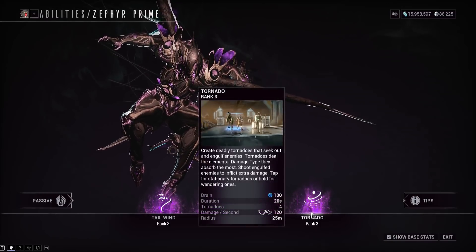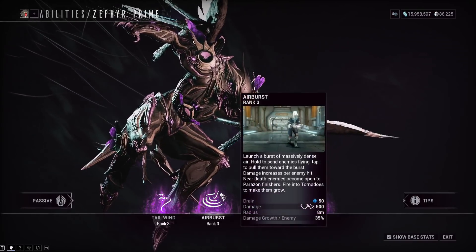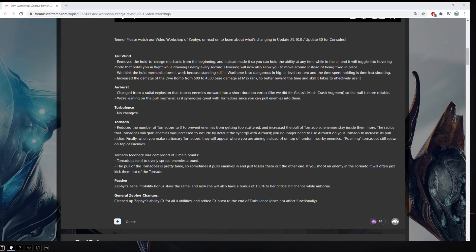The ultimate combo will be: use your tornadoes, and if enemies don't get pulled in already, use Air Burst to pull them into your tornadoes, then dive into the tornadoes to murder all the enemies. The stationary tornado mechanic doesn't work as well at high level since standing still is dangerous, but you can still move around. The Dive Bomb damage increase is from 500 to 4500 — a gigantic increase — and it scales with Strength.